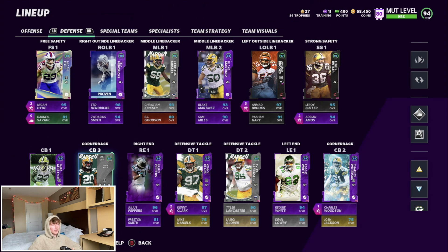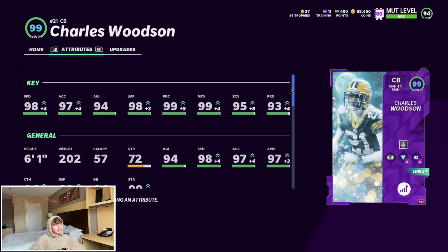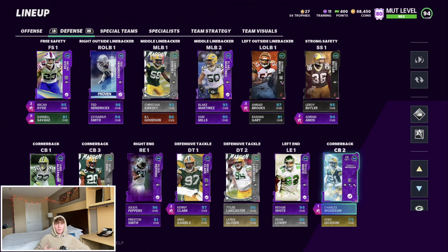Hopefully we can just get one more to put in the slot so I can finally take Kevin King out of the lineup. Charles Woodson — love this card, he still plays so good for me. He's got 98 speed, 97 accel, 94 agility, 98 jump, 99 play rec, 99 man, 95 zone, and a 93 press. Good card — not number one in the game like when he first came out, but still really nice.